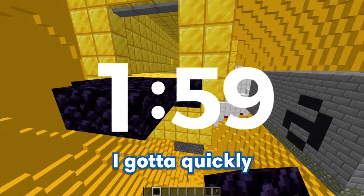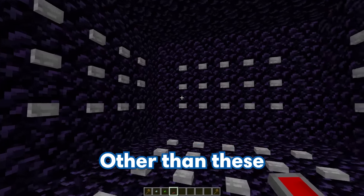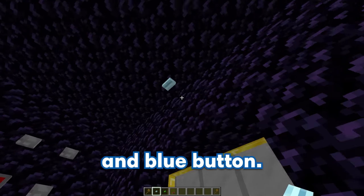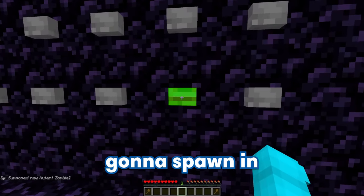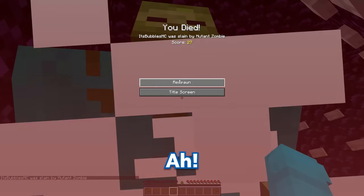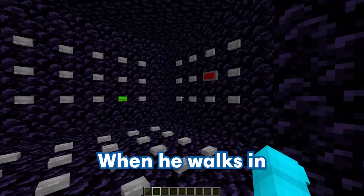We only have two minutes left — I've gotta quickly build this! This next room is gonna be a find-the-button room where there's gonna be a million buttons and GE's gonna have to find the right one. Other than the stone buttons, there's gonna be a special red button, green button, and blue button. Because green is GE's favorite color, we're gonna make the green one a trap — set up a command block behind it, and when GE goes to press it, it's gonna spawn in this mutant zombie. Just to troll him a little bit more, we're gonna make the red one a trap as well — when he presses it, it's just gonna instantly pop him.